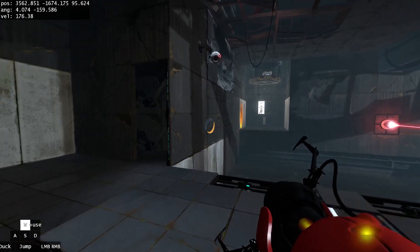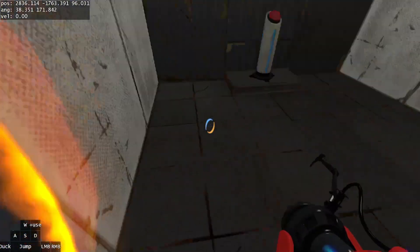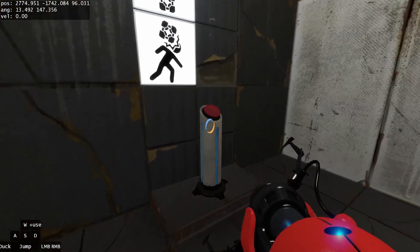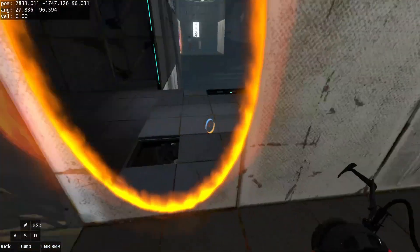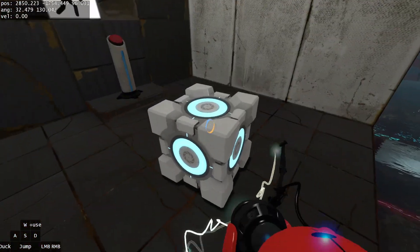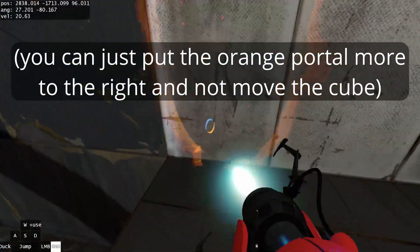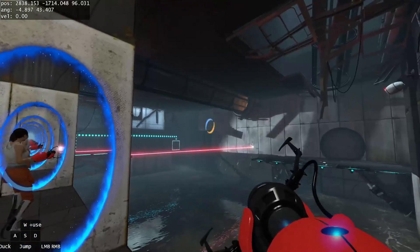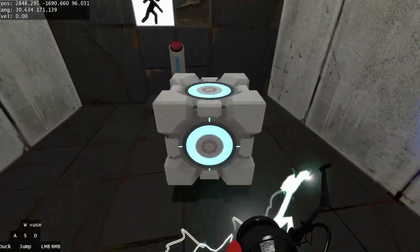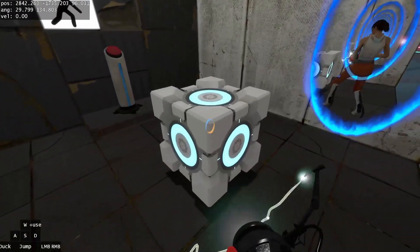Shoot a portal over here again — you don't have to go all the way over, you can just shoot here. Hit the button to start the cube, and move the cube a little bit closer to you, because you are going to be going through this portal to this portal and out of that portal. Coming along here, you want to be sure you can grab the cube.